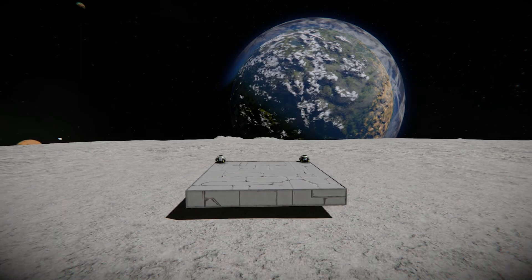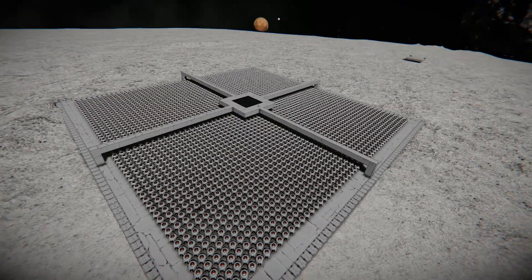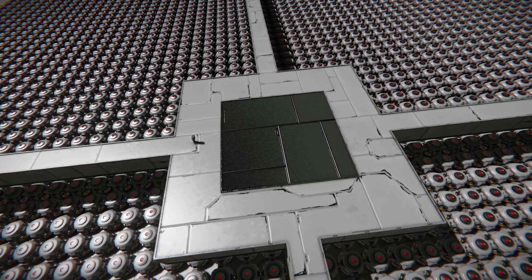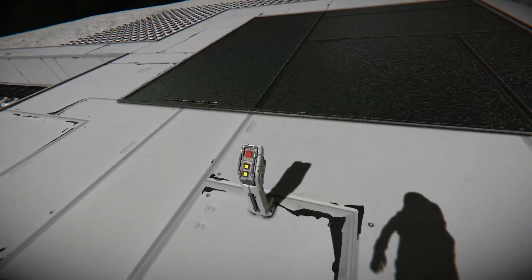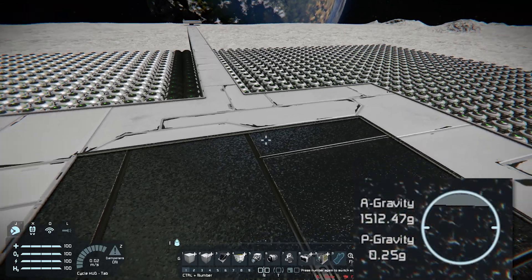So now that we've seen them overlapping, let's take it to the extreme. This is roughly 3,000 gravity generators, and whilst I can't turn the radius on without horribly lagging my game, this 5x5 square here exactly overlaps all 3,000 generators. So if I turn them all on with this button, you can see in the middle I have just over 15,000 g's of gravity.